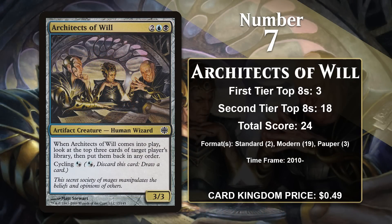At number 7, it is Architects of Will, another multicolored artifact from Alara. The Architects are a 4-mana 3/3 that lets you reorder the top three cards of any player's library when it enters the battlefield. That is not an especially good card by itself, but the Architects also come with Cycling, which can be paid for with either blue or black mana. That gives the card significant additional upside, as you can simply throw it away for something else when you don't want it, and doing so for one mana is pretty great.